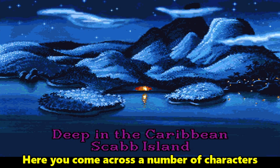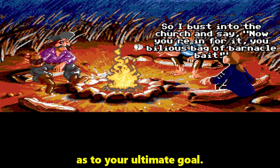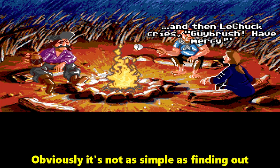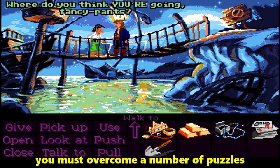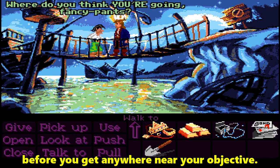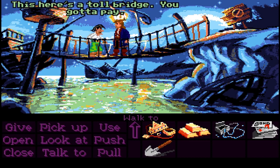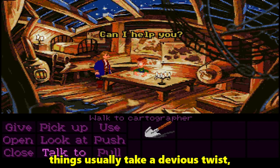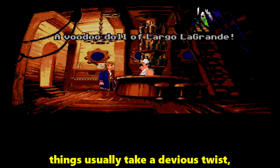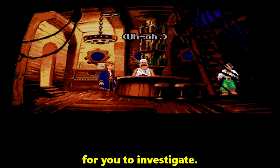Here you come across a number of characters who will each give you information as to your ultimate goal. Obviously it's not as simple as finding out what to do and then doing it — you must overcome a number of puzzles before you get anywhere near your objective. Even when you think you've done what you're supposed to do, things usually take a devious twist, opening up another side of the story for you to investigate.